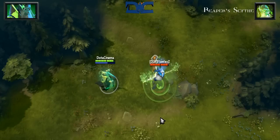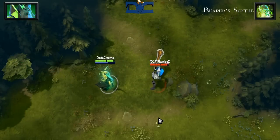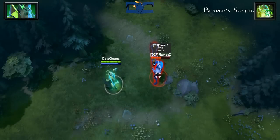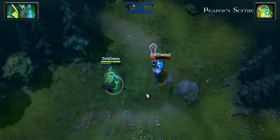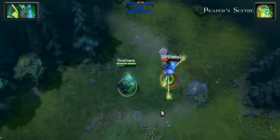Reaper Scythe is a very powerful single target ultimate that is commonly used to counter beefy strength heroes. At level 3 it will stun an enemy for 1 second while dealing 0.9 damage per health points that they're missing.